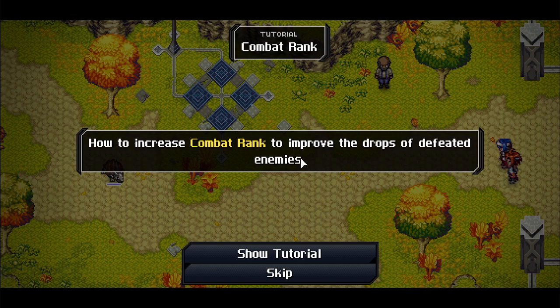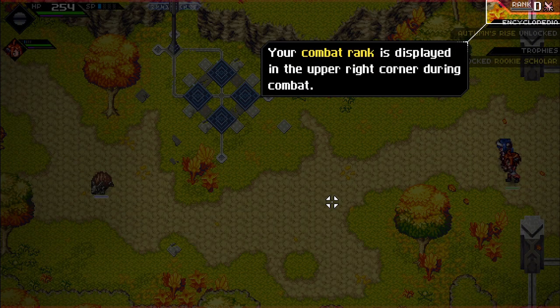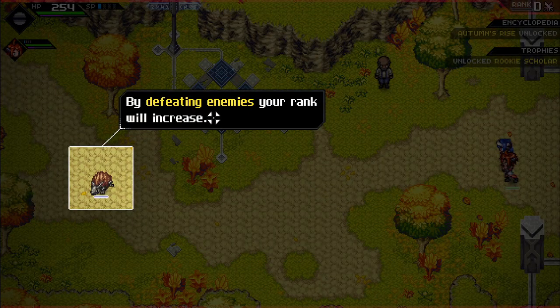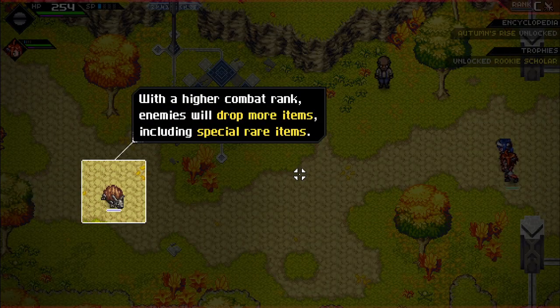How to increase combat rank to improve the drops of defeated enemies. The combat rank is displayed in the upper right corner during combat. By defeating enemies your rank will increase — the higher the combat rank, the more items enemies will drop, including special rare items.